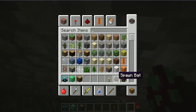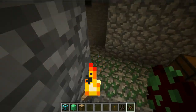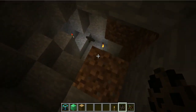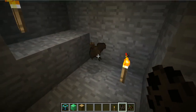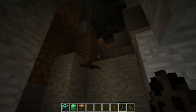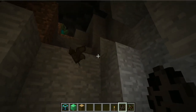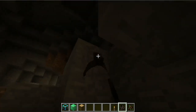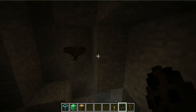Actually, I'll show the bat inside. See, this is the bat spawn egg. And there's a bat! As I said, they're neutral - they do not attack you. You can hit them but they're hard to hit. They do not attack you.